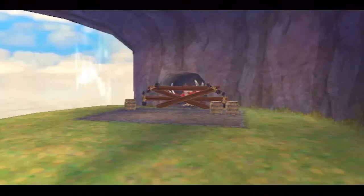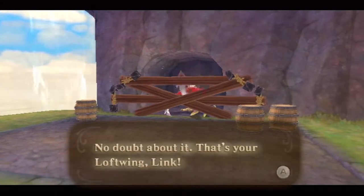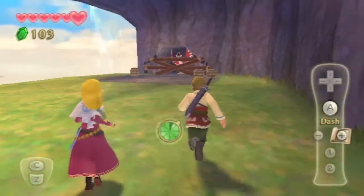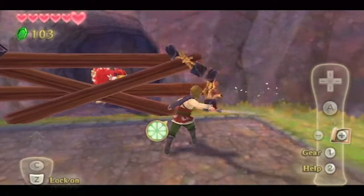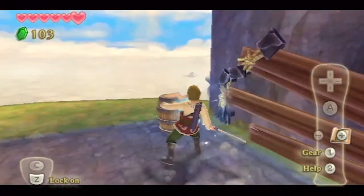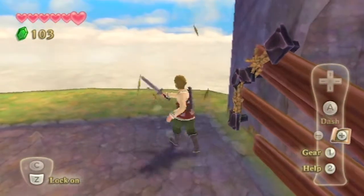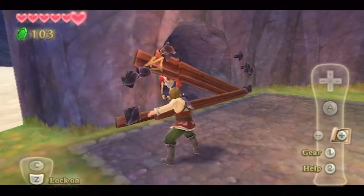Look! There he is! No doubt about it, that's your Loftwing, Link. I really need to try to angle my strikes a little more. Just cut down these ropes and you'll save your Loftwing in no time. I'm taking a lot longer than I should. And there we go — our Loftwing is free!